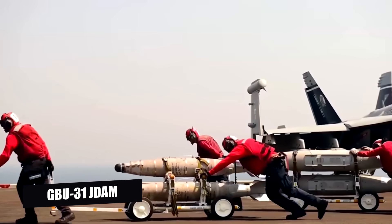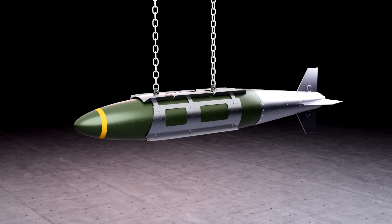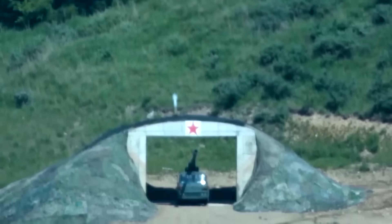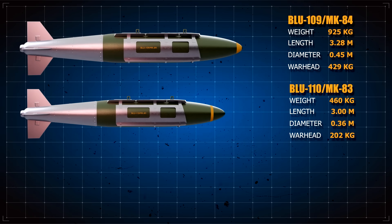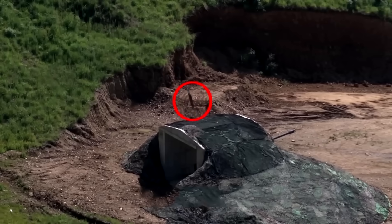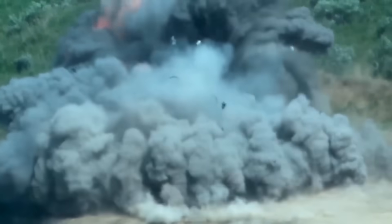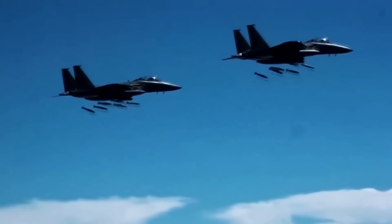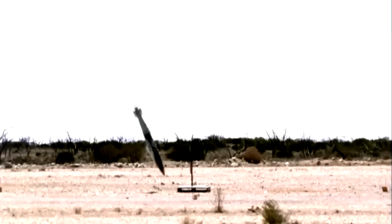The GBU-31 JDAM Bunker Buster is one of the most versatile and widely used bunker-busting munitions in modern military arsenals. It combines the BLU-109 Penetrator Warhead with the JDAM Guidance Kit, transforming a conventional unguided bomb into a precision-guided munition capable of penetrating hardened targets. The JDAM Guidance Kit uses GPS and inertial navigation systems, allowing for precise targeting in all weather conditions and at long ranges. Weighing approximately 2,000 pounds, it penetrates reinforced concrete, steel, and rock before detonation, and minimizes collateral damage for surgical strikes. The GBU-31 JDAM has been used extensively in the wars in Iraq and Afghanistan, targeting enemy leadership bunkers and underground storage sites.